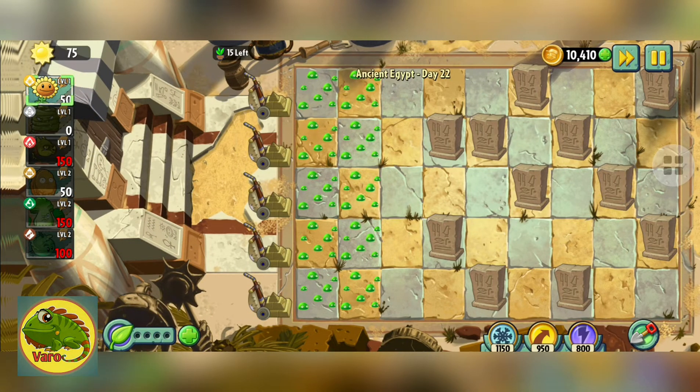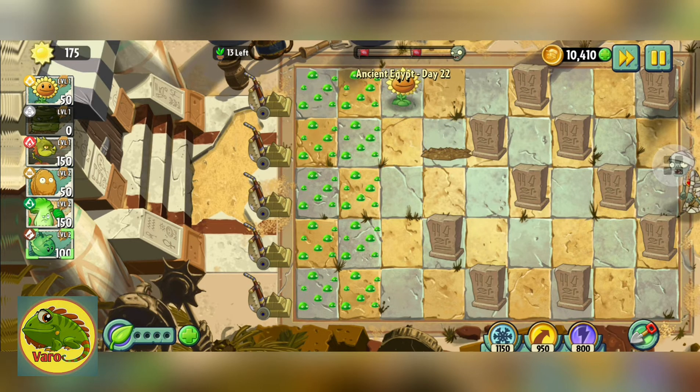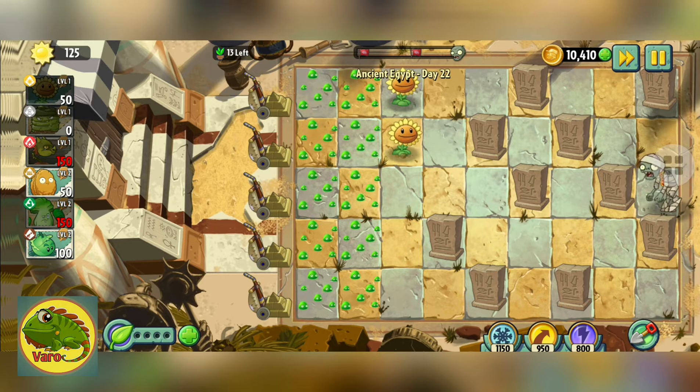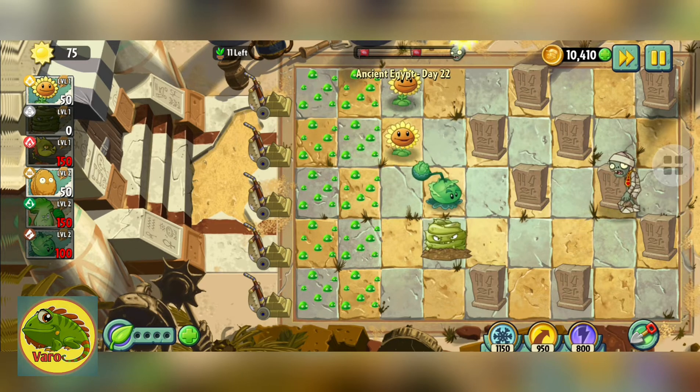We use the sunflower to create money and we collect the money to buy other plants. Here I planted my first sunflower. Oh no, the zombies are coming! Now let's plant a cabbage pult to create a defense.